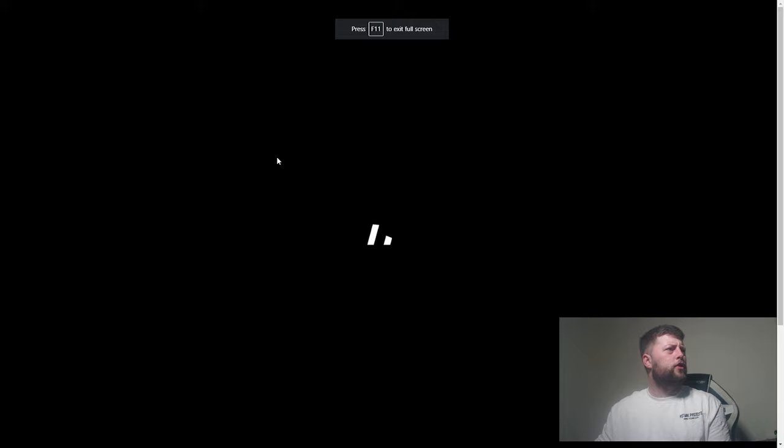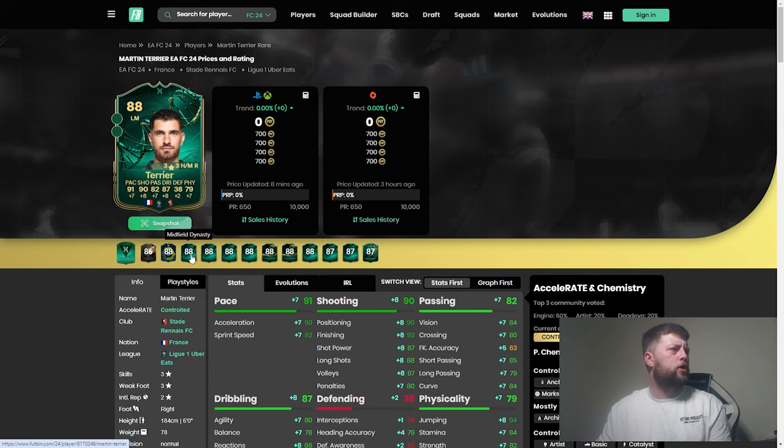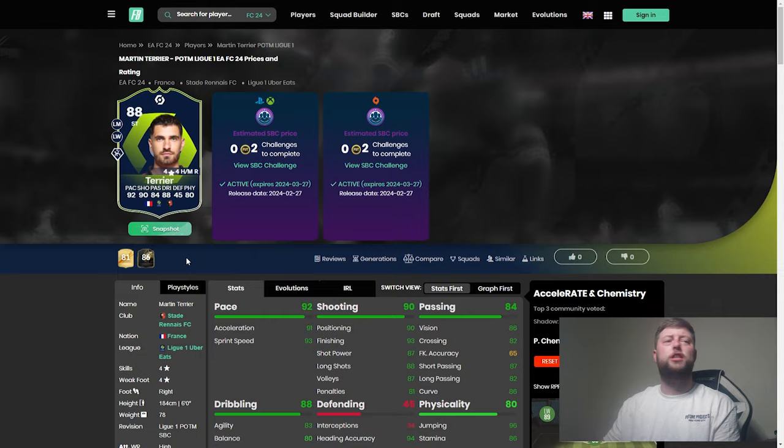I don't know if we'd be able to see if he has got any evolution straight off the bat. He's currently coming in at about 80,000, which is respectable to be honest. It doesn't look like we've got any evolutions yet. We could have made him an 88 already from the 81, but no Playstyle Pluses on that one unfortunately. So it is a nice start to go with.